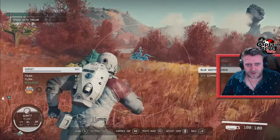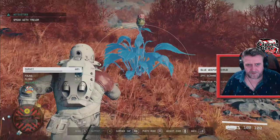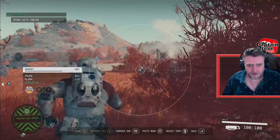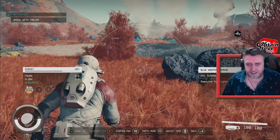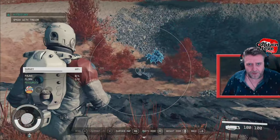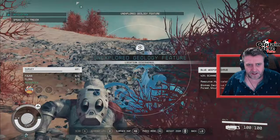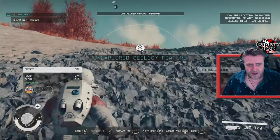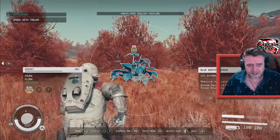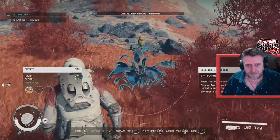Now this is kind of strange — I'm fairly sure I've seen this plant on another planet already. It looked fairly similar and when you harvested it the top fell off like that. Fairly certain I've seen that same model. But this is the Neuron system — now these things could have travelled on a comet or something and populated multiple worlds inside this system. But if I get to another area of space and I'm seeing this exact same plant again that looks like a giant Scottish thistle, then yeah, that could be a little bit disappointing.